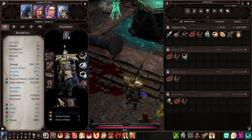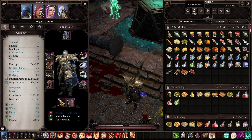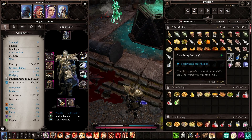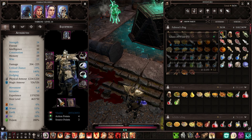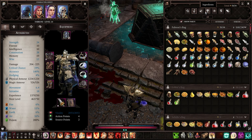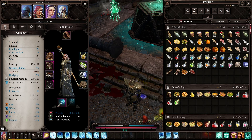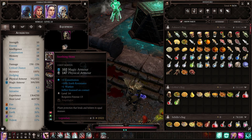I actually spent a couple of hours going through all the vendors and selling all our extraneous crap. I think we had at one point around 30,000 gold and now we're down to 3,600, which is abysmal. But it did allow us to get a whole bunch of awesome gear, which should make a big difference — possibly.